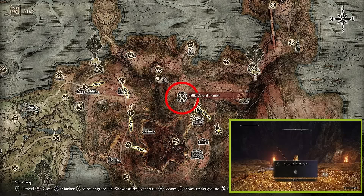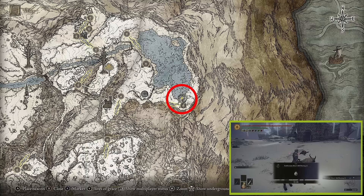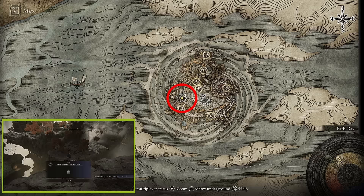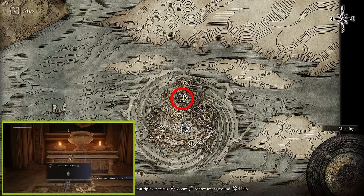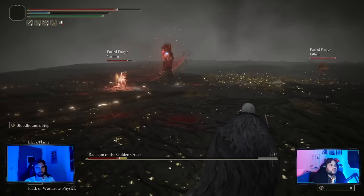For somber smithing stone 1 and 2, beat the boss in Sellia crystal tunnel. Somber smithing stone 3 and 4, defeat the two crystal bosses in the Atlas tunnel. For somber smithing stone 5 and 6, the bell bearing is on a dead body outside the First Church of Marica in the Mountaintops of the Giants. Somber smithing stone 7 and 8's bell bearing is on a dead body a few steps north of the Tempest-facing balcony site of grace in Crumbling Farum Azula. For somber smithing stone 9, from the dragon temple rooftop site of grace, follow the path toward the giant lightning dragon, pass it, head right, follow the path to a temple with beasts — kill them and loot the bell bearing. You'll now be able to upgrade weapons to plus 24 or plus 9, then you need the dragon smithing stone to go one higher.